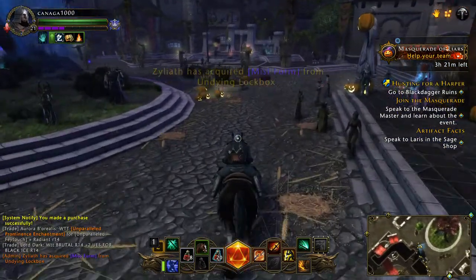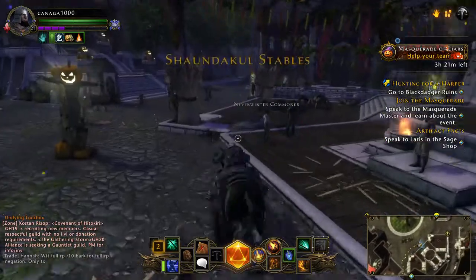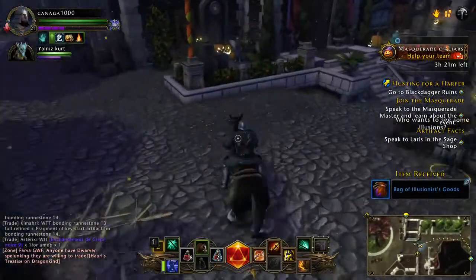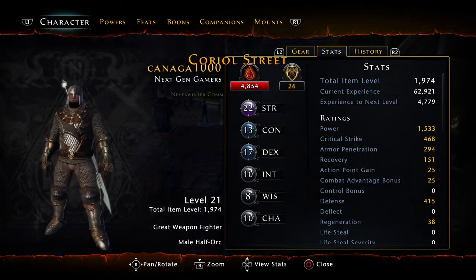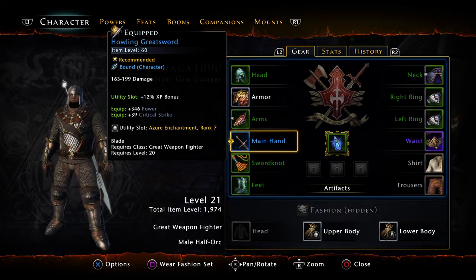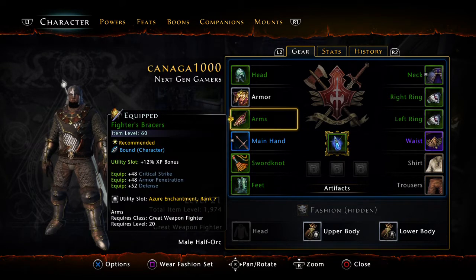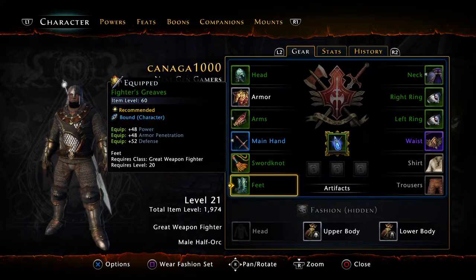Before I continue the Black Dagger Ruin, I need to buy certain things before unlocking the chain quest. If you're playing as a main class for the first time, you have to do it this way. First, try to join a guild, then get this sword at level 20. You can buy it in the auction house — if you don't have gold, you can buy 2k AD. You have to have utility slots on head, arms, weapon, and feet.